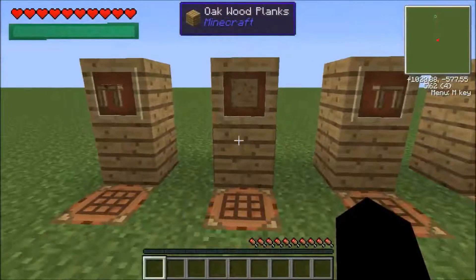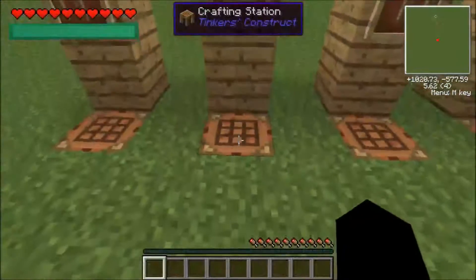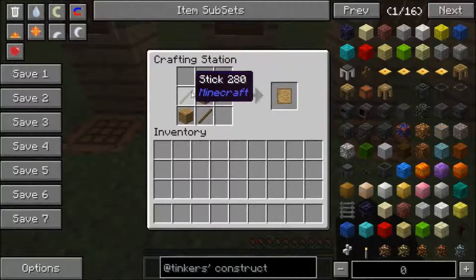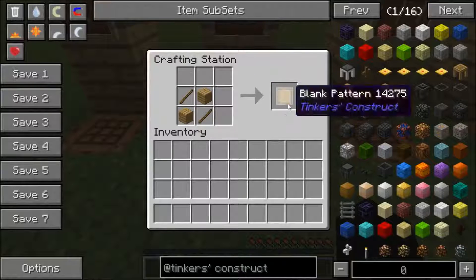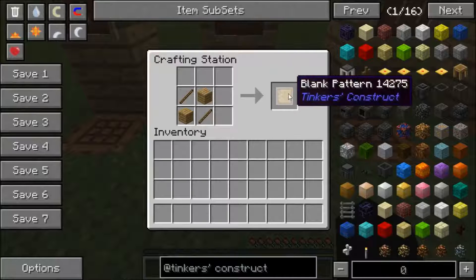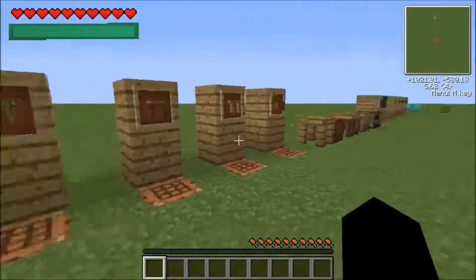The next thing you're going to need is the blank pattern, which you can get by going into a crafting station with two planks and two sticks — that'll get you one blank pattern. You're going to want about 40 of these to finish all of the rest.